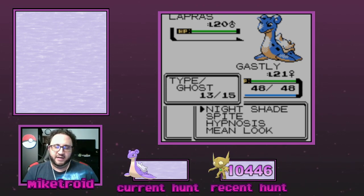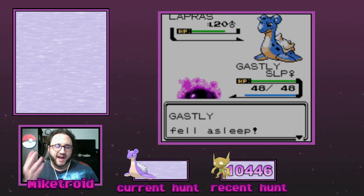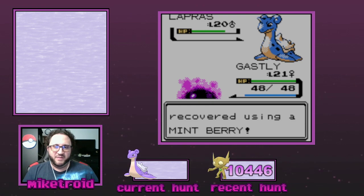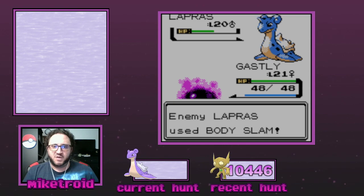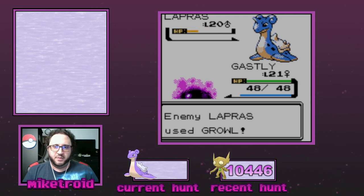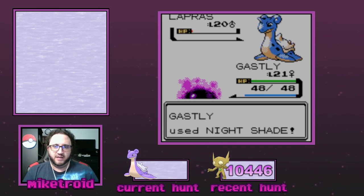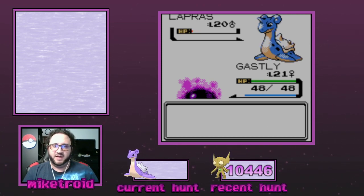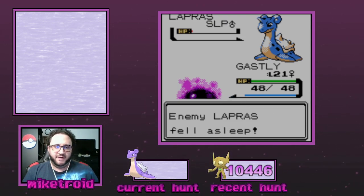So I'm going to go ahead and demonstrate the technique here. We're going to use Nightshade a couple times in order to do damage to the Lapras. As you can see, getting put to sleep — the Mint Berry is super helpful there — so it can continue to just whittle away its HP. It looks like I can hit it two more times to get it into the red without KOing it. It depends on the HP DV of the particular Lapras that you're trying to catch, but in this case we were able to Nightshade four times at level 21. We're going to try to put it to sleep — perfect. And then at this point I would start throwing Pokeballs, and it should be a pretty easy catch. Obviously if it wakes up, you just put it back to sleep.